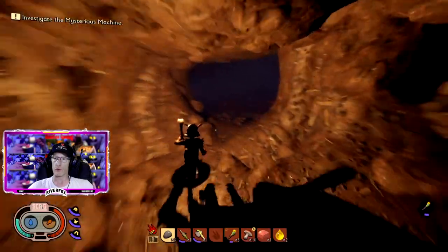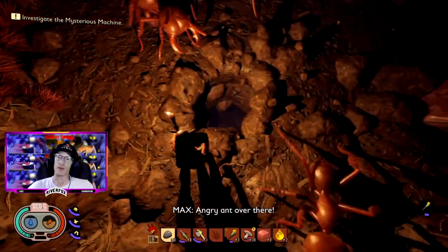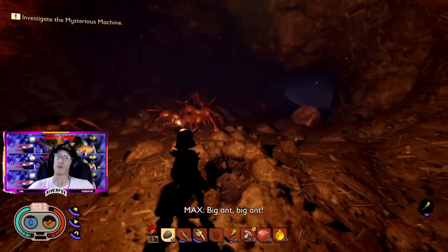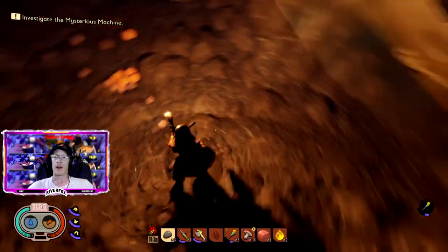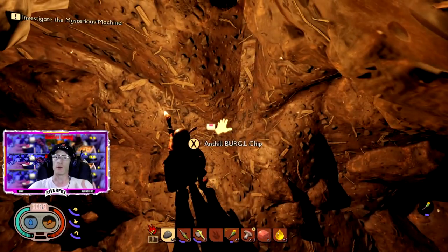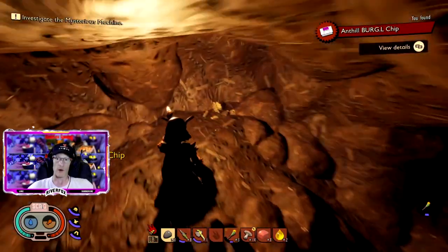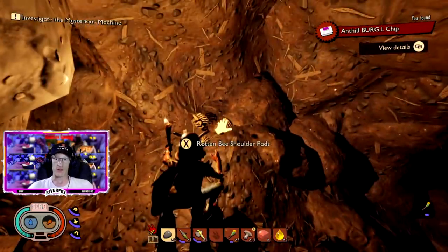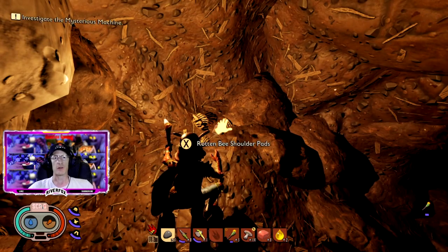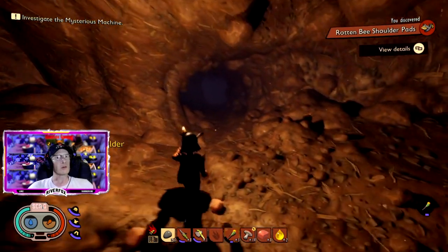If you keep going you will then get to this big cave with the hole in the floor, and this time you will need to fall down the hole. Right in the corner you will find a scab — make sure you pick that up. On the opposite side you will then find a third set of skeletons with your last and final piece of the bee armor.